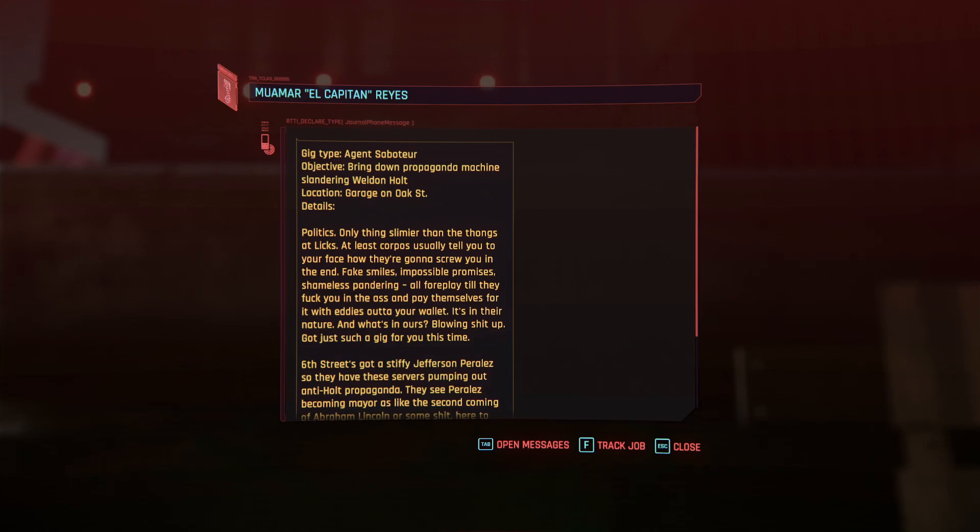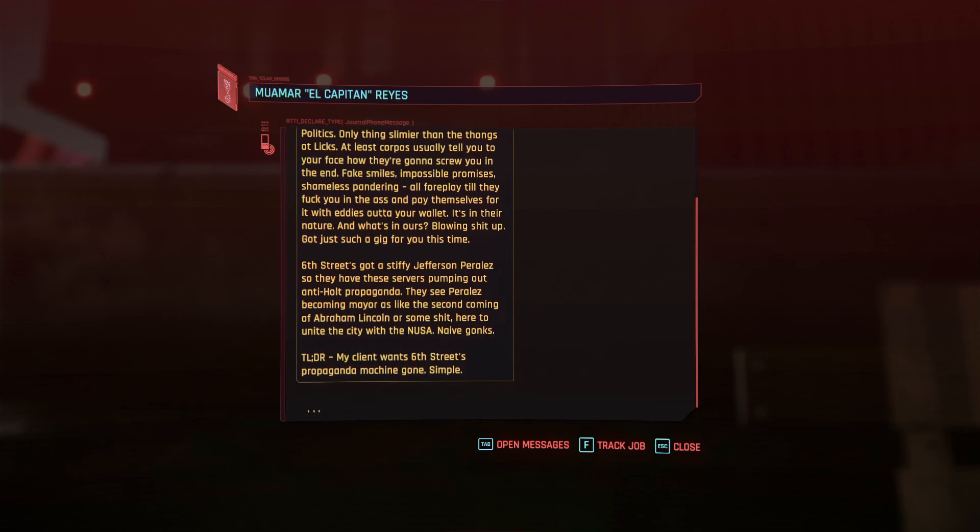We're back to old Cyberpunk — everything's just horny as shit. It's in their nature, and what's in ours? Blowing shit up. Got just such a gig for you — Sixth Street got a stiffy for Jefferson Parales. They have these servers pumping out anti-Holt propaganda. They see Parales becoming mayor as like the second coming of Abraham Lincoln, here to unite the city. My client wants Sixth Street's propaganda machine gone — simple.